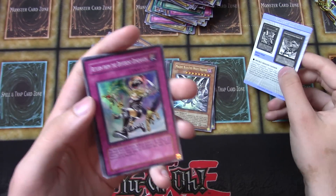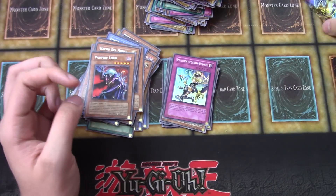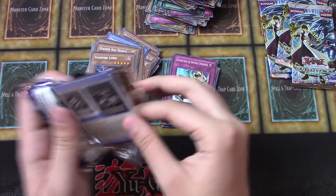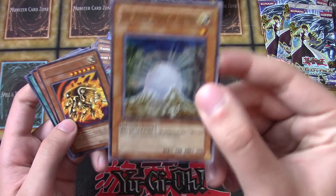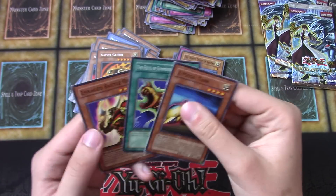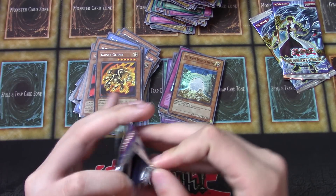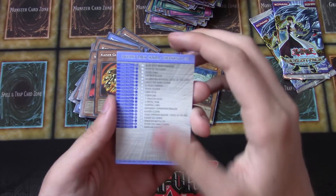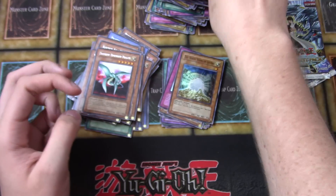Another Return from the Different Dimensions — super rare. Alright, so we got four packs left. Let's see what we can get out of these final packs. The White Stone of Legends, super rare — that's cool. I forgot this was in the set too. There are just so many awesome cards in this set. Can we get one more Ultimate Rare? That would be incredible. I don't think we will, though.